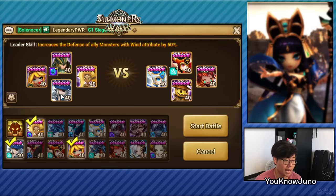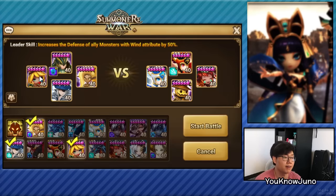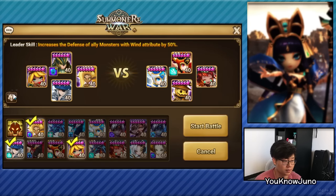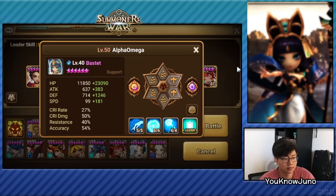Here we have the Leo team where Leo goes first on Double Will Fight. Then we have the Delphoi on Violence Will, then Galleon on Will Shield Fight, and finally Christina on Vampire Will. Now I want to show you guys this one — the one that goes first is the Bastet, again slow at 280, because I'm not going to really use this in the fast team.